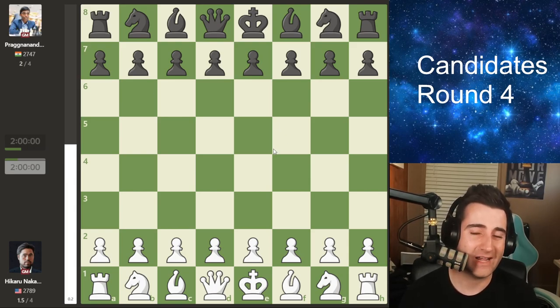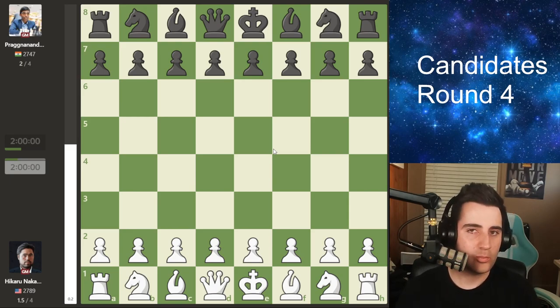First we had the game between Hikaru Nakamura and Praggnanandhaa. Hikaru going into this round had 1 point and Praggnanandhaa was on 50% with 1.5. An okay start for Praggnanandhaa, but I'm sure Hikaru was hoping for more. Let's have a look at what happens in this game.